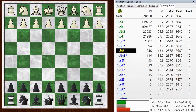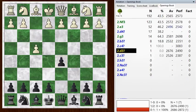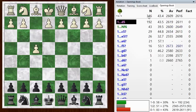Hi everyone, this is Jim. Welcome to this post-mortem of my Blitz game number 693. White kicked off with F4, Bird's Opening, and I went with D5, the reverse Dutch, which is the main way to play against it.